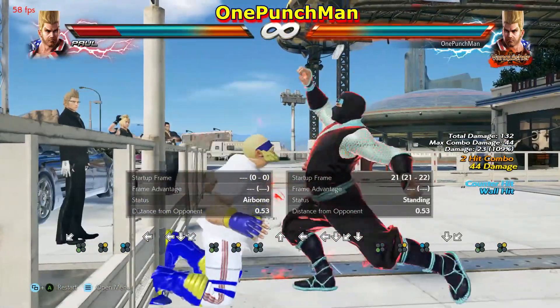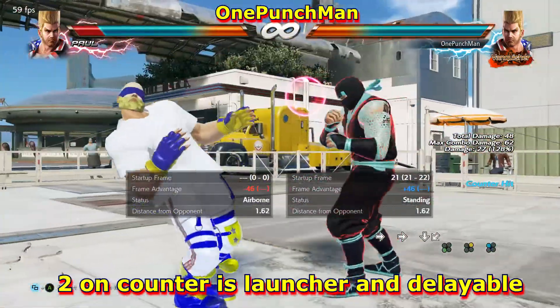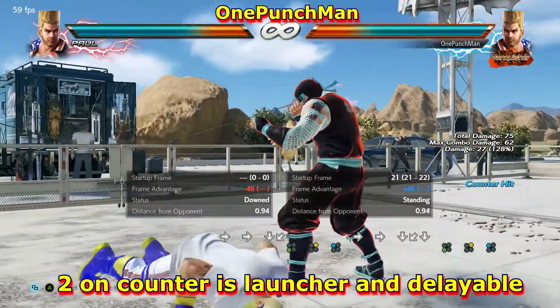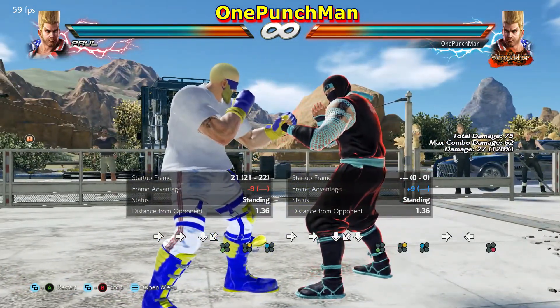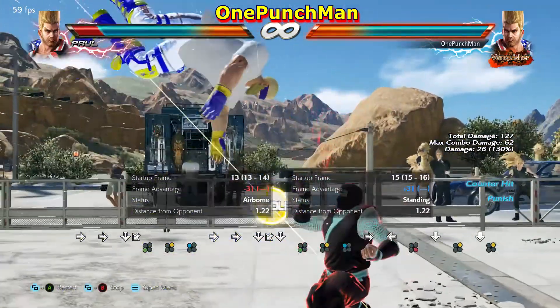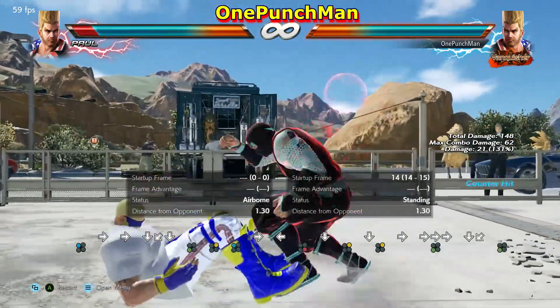It also gives a good wall splat. The second hit on counter is a launcher, and the second hit is also delayable. It is safe on block, but the second hit is high. So you can sometimes use a delayed second hit to confuse the opponent. The second hit also has screw properties.